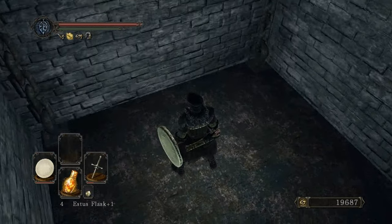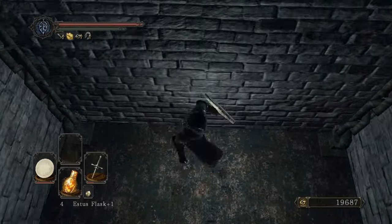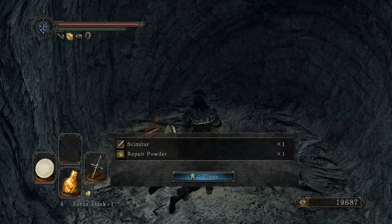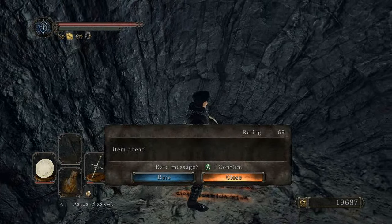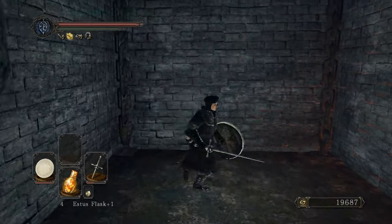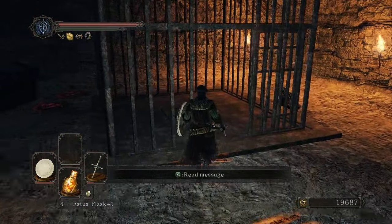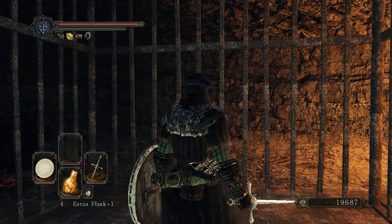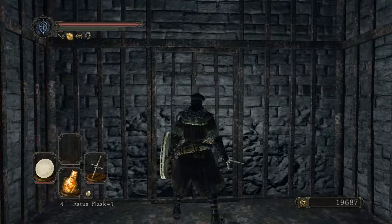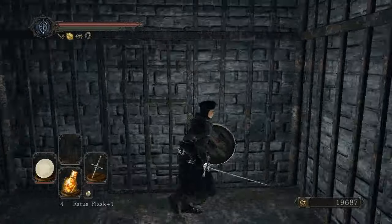Oh my god, they fixed it! It used to be when you stood on top of this elevator, you'd be popping off and stuff because they didn't code it correctly to be stood on top of. Scimitar and repair powder. But I guess they fixed it — now it works just like the normal elevator. Sweet, going up again.